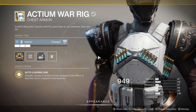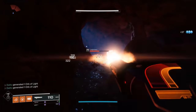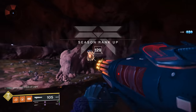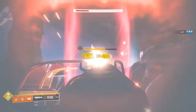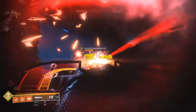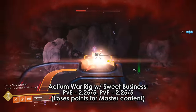Actium War Rig got machine guns thrown onto it in addition to steadily reloading your auto rifle. Mixing this with Sweet Business can result in a lot of shooting without having to reload, or pairing it with something like 21% Delirium to keep up Killing Tally for a very long time. Those are probably the only two weapons I would bother using for an Actium War Rig setup. Very fun, and since Sweet Business has no reload-based boosts, it just makes sense.